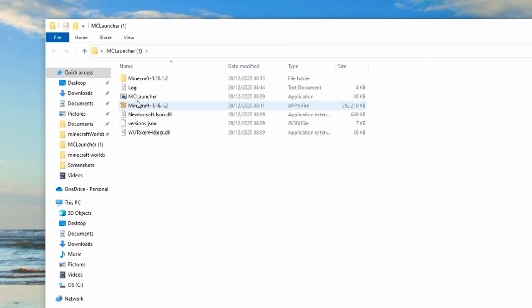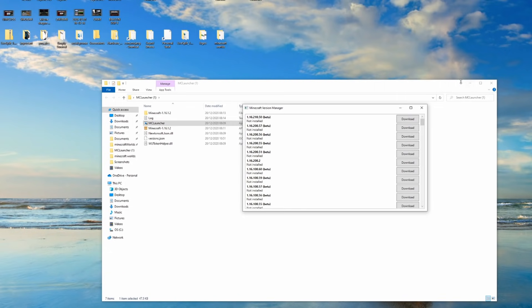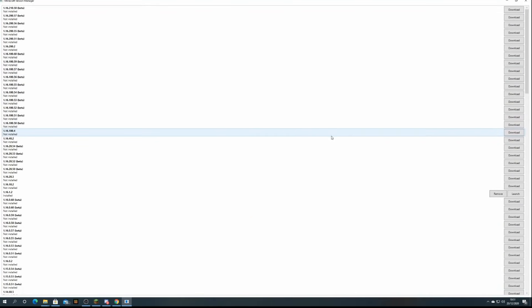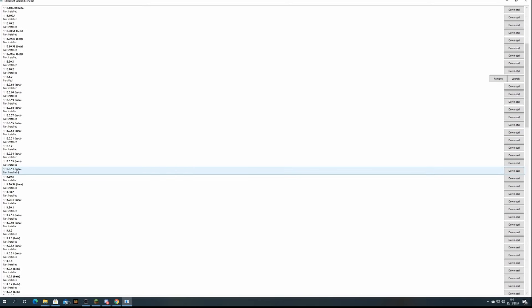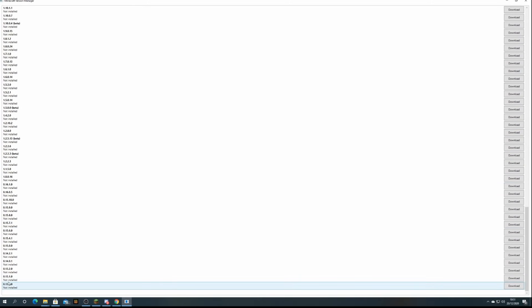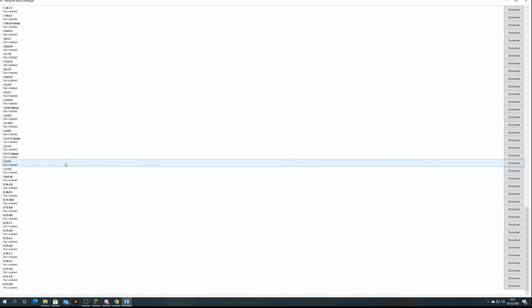Open the Minecraft Launcher — ignore everything else, you'll just have the Minecraft Launcher. Hit the Minecraft Launcher and of course it will want to make changes to the desktop, which you'll allow. Once that's done, close it and as you can see we've got all of these versions — we've got the betas, and if we go all the way down you can see we've got really far back updates.